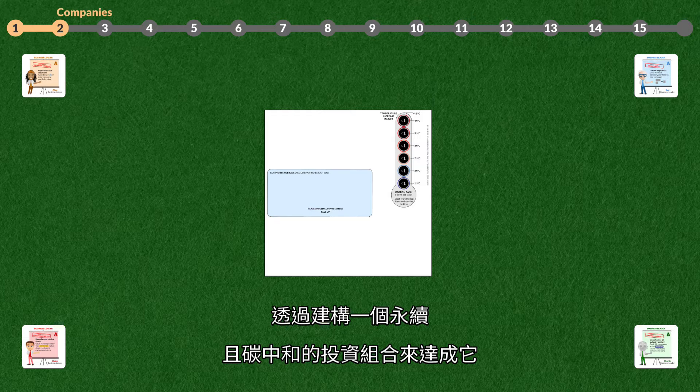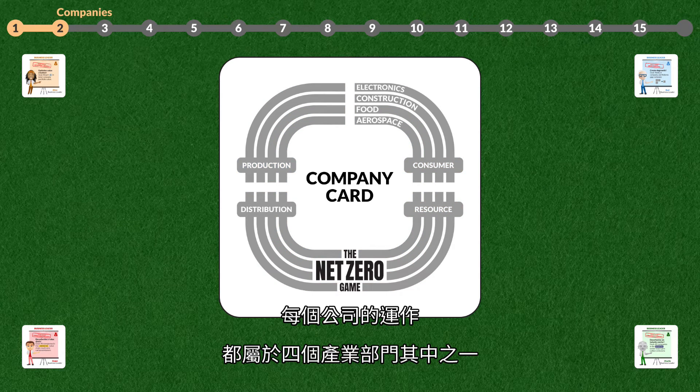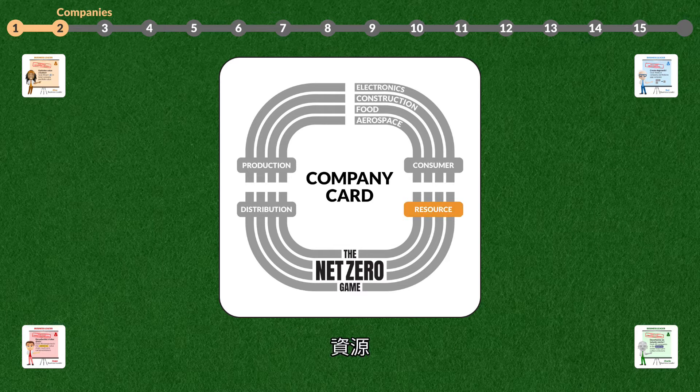You will do this by building a sustainable and carbon-neutral portfolio of companies. Each company operates in one of four industry sectors: Resource, Distribution, Production, or Consumer.